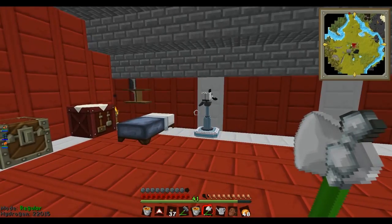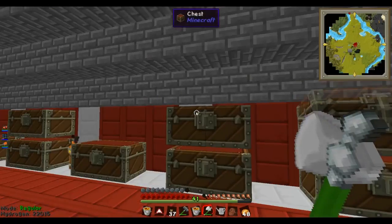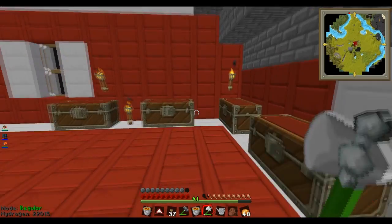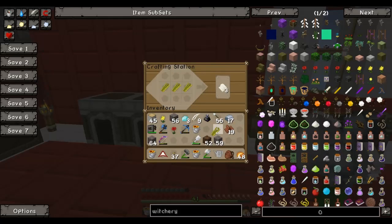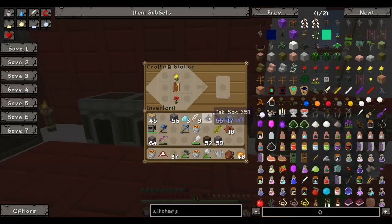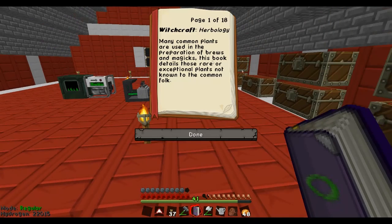Just those regular books. I'm actually not sure if I have any books. I should have enough sugarcane to make paper, and I definitely think I have leather somewhere. Let's just make a book. So to make the herbology book it is: flowers, feather, and ink. Wrong way around, of course. So this book, if I'm not completely mistaken, will tell me how to grow the plants.